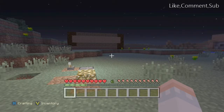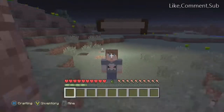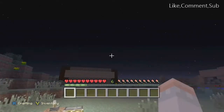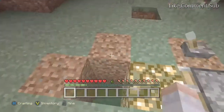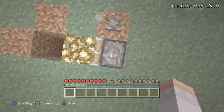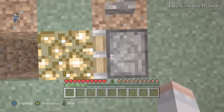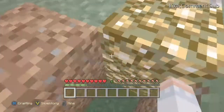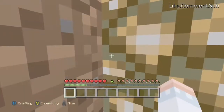Hey guys, welcome to the collaboration squad. It's me, Kant2000. I'm gonna do a tutorial for you guys on how to do an X-ray machine. You need two pistons — I don't have slime balls so I'm gonna use normal pistons. You need two glowstone blocks and a lever.